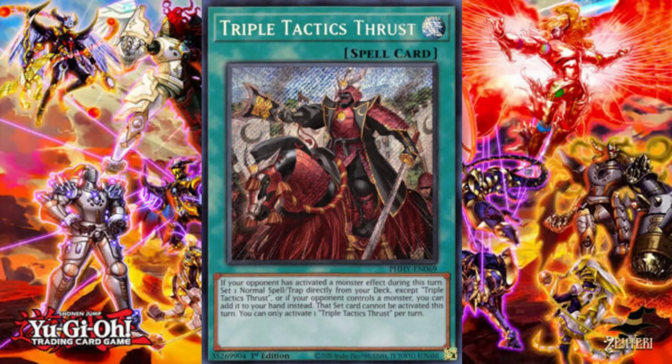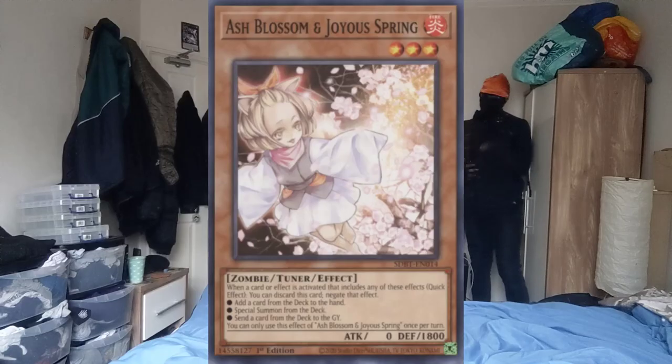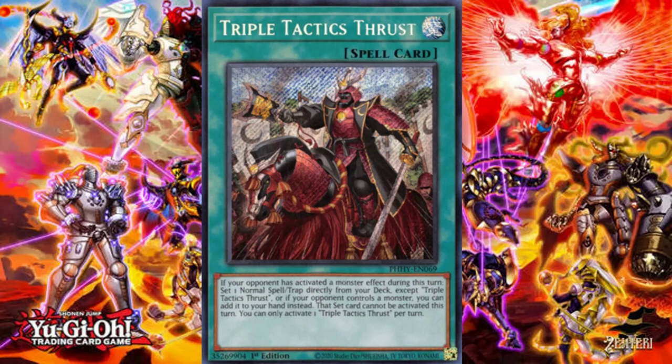When you first look at this card, you immediately get very excited — oh my god, I can add any normal spell from my deck! But you need to slow down and realize: it relies on your opponent. This is a serious problem. I cannot begin to state how easy this card is to play around. Another issue that often gets overlooked is that because this card adds a card, it is affected by Ash Blossom — and so is Talent, by the way.